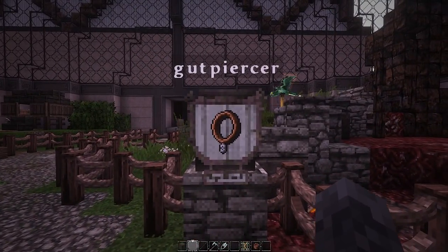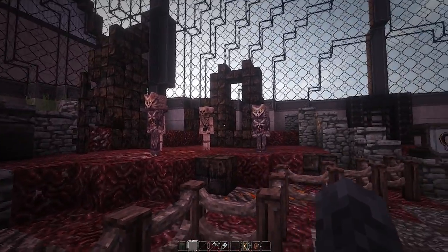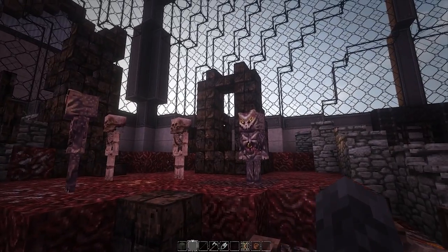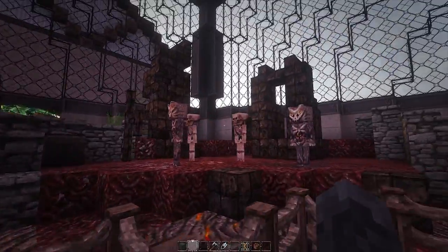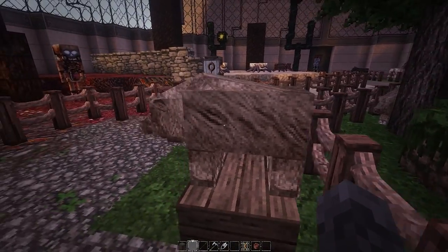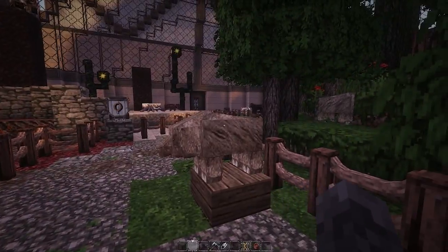Now we have what's called the Gut Piercer name tag. All you have to do is find a skeleton, take a name tag called 'Gut Piercer,' put it on the skeleton, and it takes on that texture. Normally, if a skeleton is in the Nether it will always have that texture, but in the overworld it looks different. We also have the boar — it has a nice back and tusks and is biome-specific, just like the pig, though they're still just pigs with different textures.